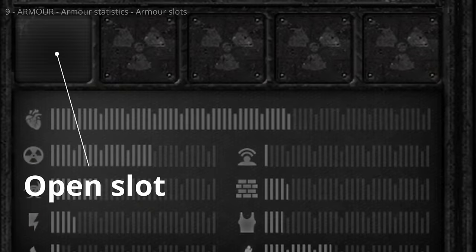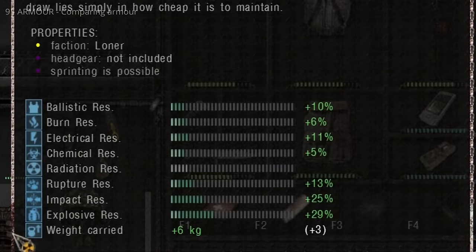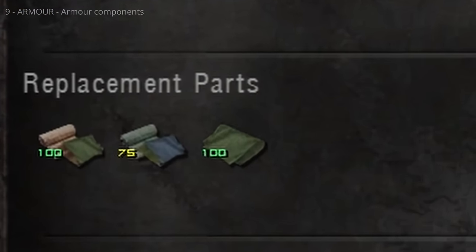Better suits have armor slots where armored plates, artifact containers, and other items can be equipped for additional protection. Hover over armor to compare it with your equipped armor — green means better protection, red means worse. Like weapons, armor can be disassembled for components using a swiss knife, grooming kit, or multi-tool. The number and type of components is random, with a small chance of receiving nothing. Armor components can be sold to technicians or used to fix armor, which is the most cost-effective way to get better armor on medium and high progression difficulties.